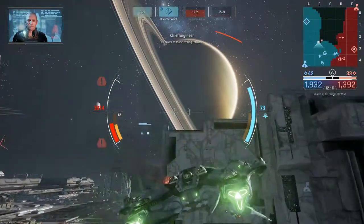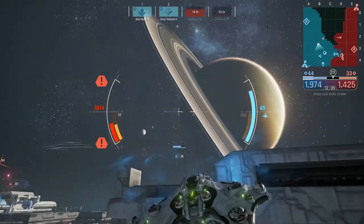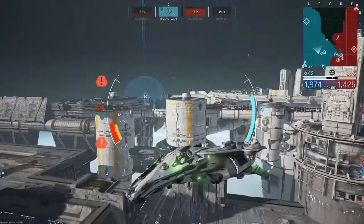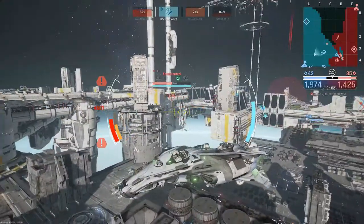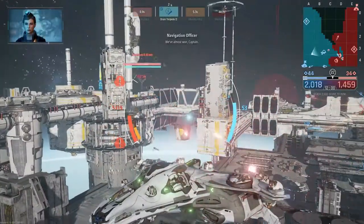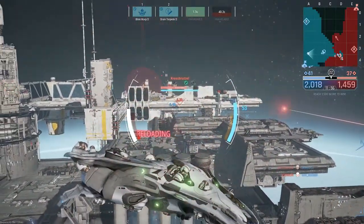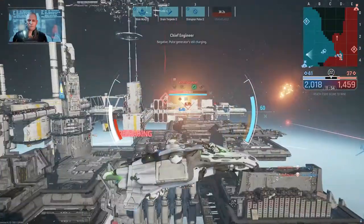Full power to maneuvering thrusters. Activating blink. We've almost won, Captain. Negative — pulse generator still charging.